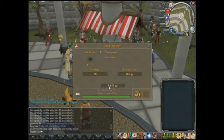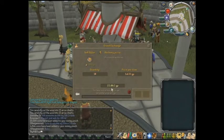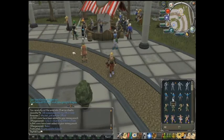The pizza method can also be repeated for members: instead of using anchovies, you can use pineapple chunks on plain pizzas to make pineapple pizzas, which requires cooking level 65. However, I don't recommend that at the moment as the price means you'll lose money rather than make money.